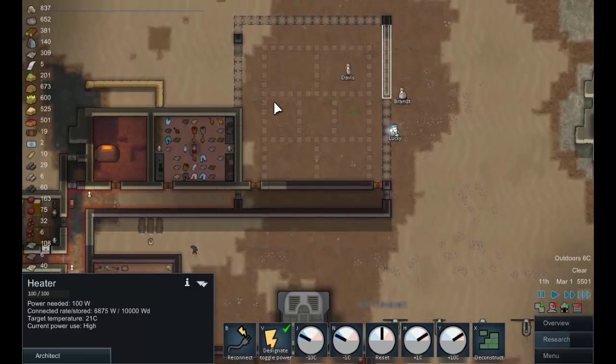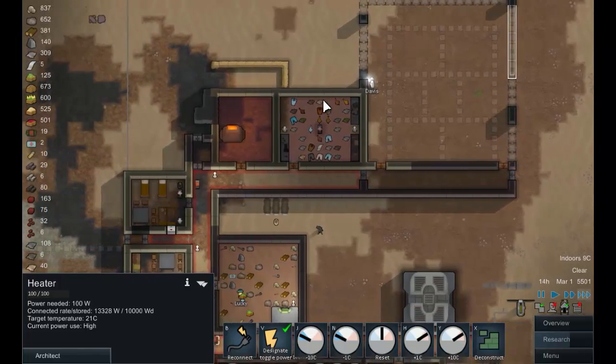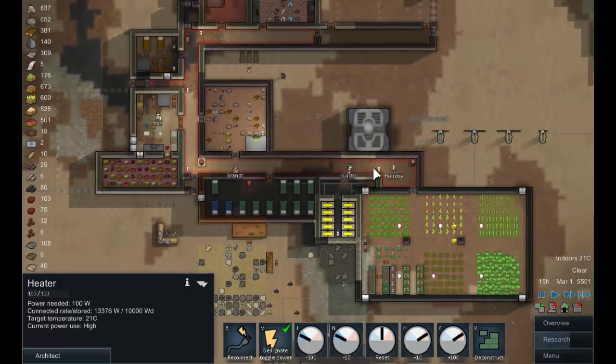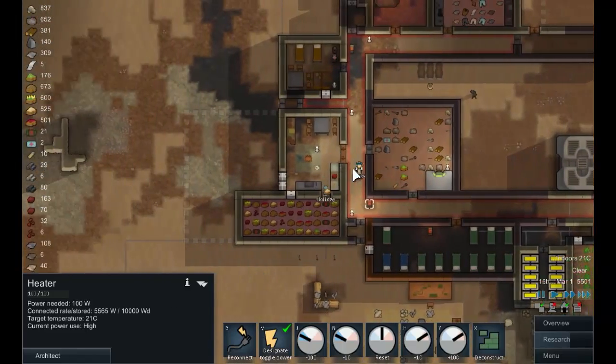We're starting to work on the sleeping quarters and the outer shell is being built, which is great. Once that's done I want to divert attention to the freezer situation because the freezer is full and we are still producing a lot of food — I don't want any of it to go to waste.